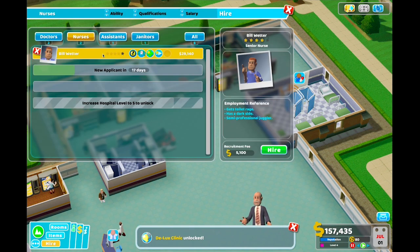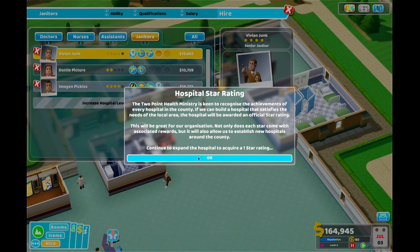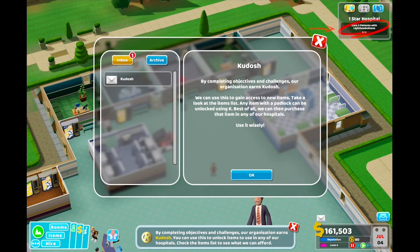So I need to hire a nurse. Two Point Health Ministry is keen to recognize the achievements of every hospital in the country. If we can build a hospital that satisfies the needs of the local area, the hospital will be rewarded with an official star rating. Not only does each star come with associated rewards, but it will also allow us to establish new hospitals around the country. Continue to expand the hospital to acquire a one star rating. By completing objectives and challenges, our organization earns Kudosh. We can use this to gain access to new items. Any item with a padlock can be unlocked by using Kudosh. We can then purchase that item in any of our hospitals.